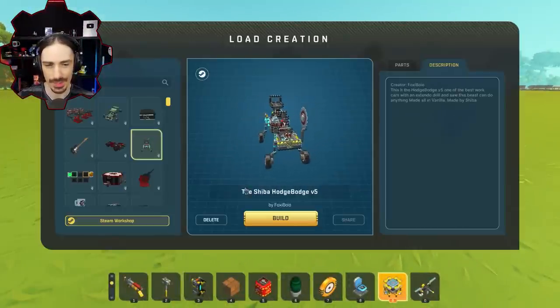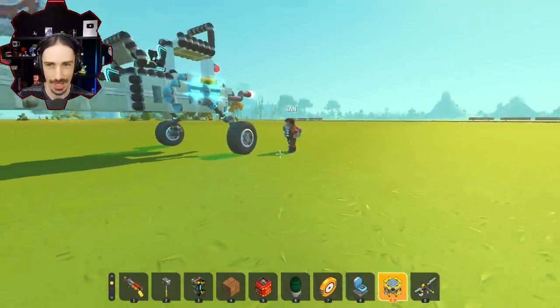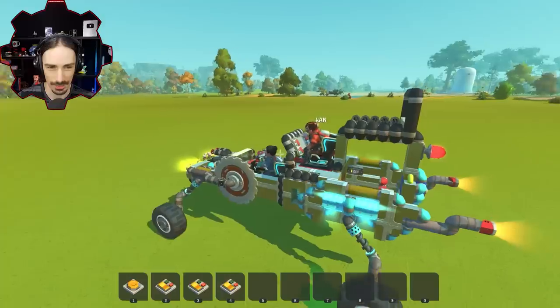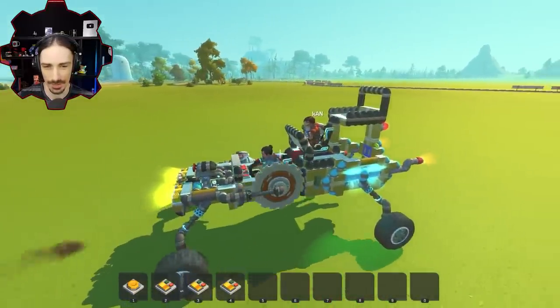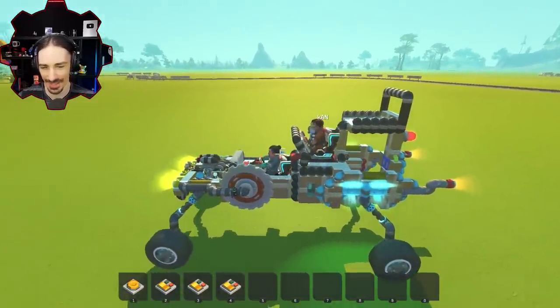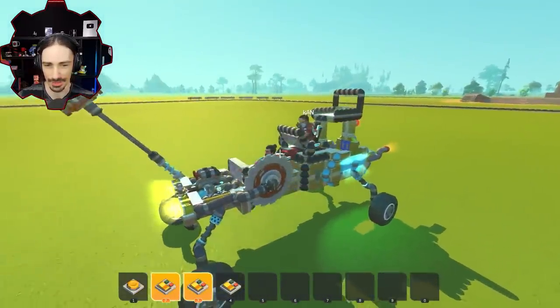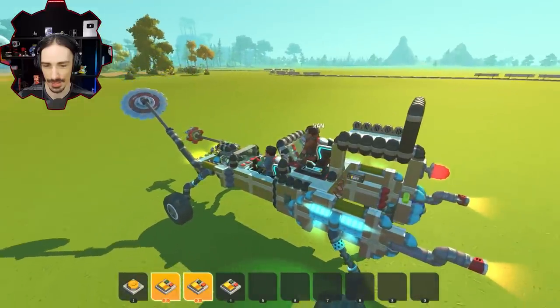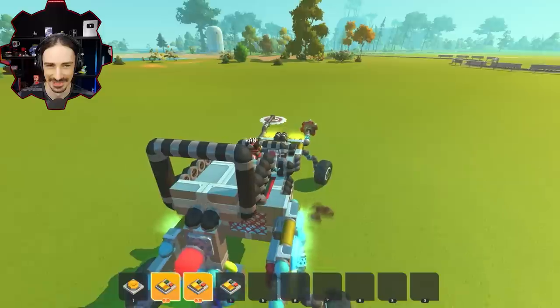This is the Shiba Hodge Bodge V5 by Foxy Boyo — one of the best work cars with an extendo drill and saw. This beast can do anything. It has two seats; one player drives while the other controls the arm extensions. The arms extend out and then you can operate them — though the blades don't spin on their own.